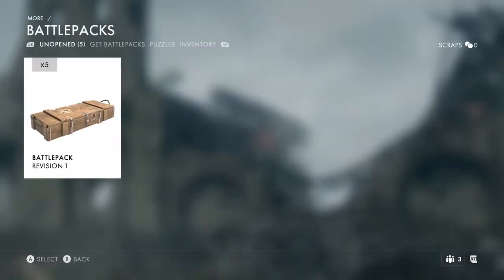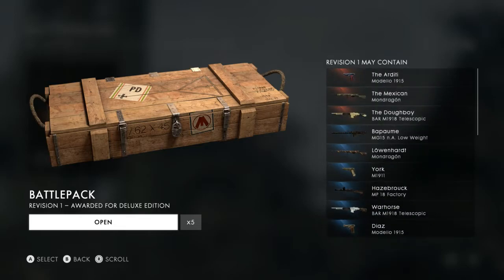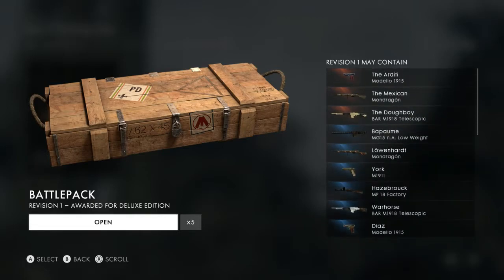I have got 5 battle packs — it's just a revision 1 battle pack. So let's go ahead and open these up. The blue you know is good, you want the blue. But the orange is what we're looking for — the orange reddish type guns, those are the best in rarity wise. And then blue follows that, along with just the gray or white.